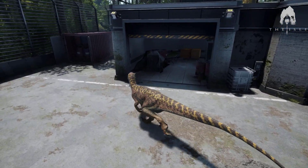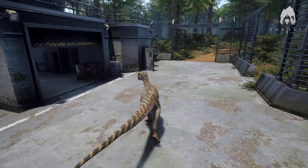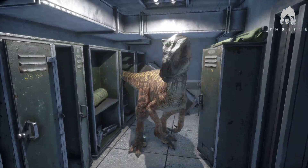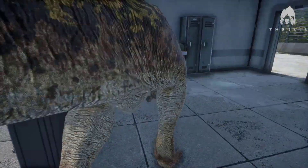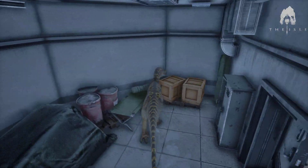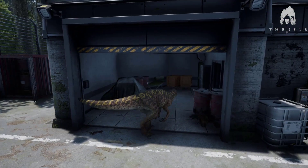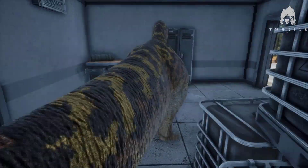Here we are at the other one. You've got this little entrance, you've got the locker room — look at how big this Utah is, holy crap. It's crazy how you really forget how massive these dinosaurs are. Here's the little entrance — look at this area, it's just crazy.